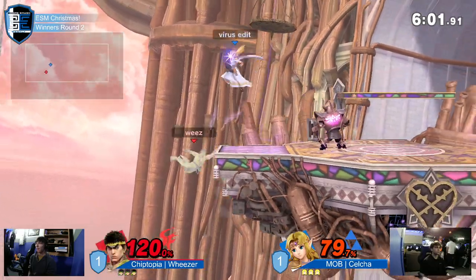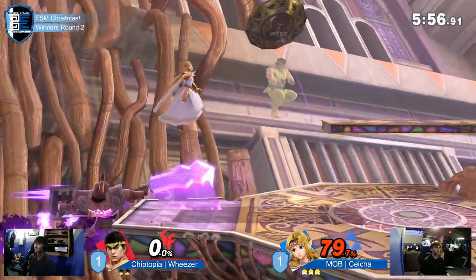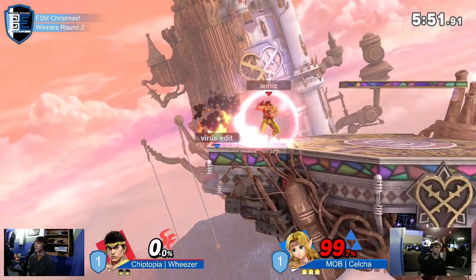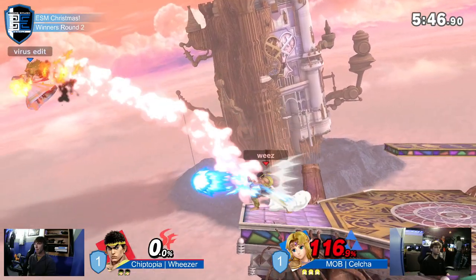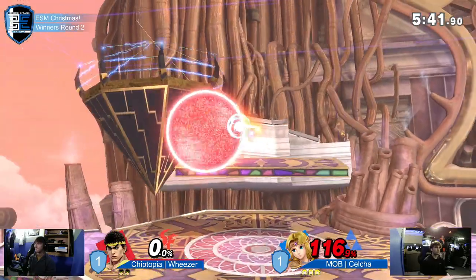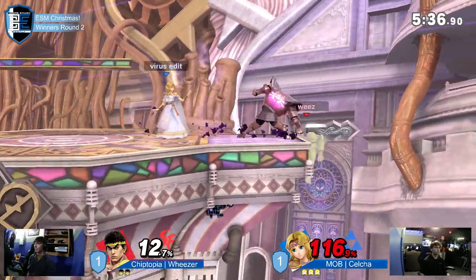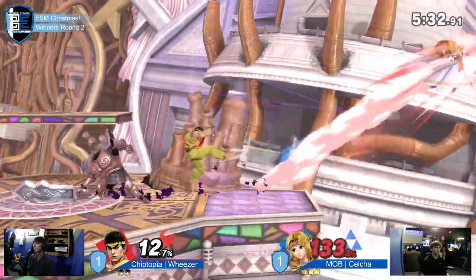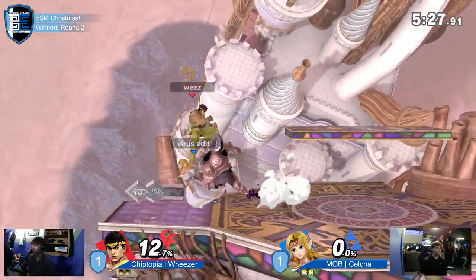Weezer is still hanging on right now. The ledge trump! The ledge trump into the Phantom — that's a Zelda classic, you don't see that happen very often. Amazing stuff. Celso takes the lead. Weezer is still trapping Celso at the ledge — this is definitely doable to even the game. They just need to find that one clean back air. Weezer gets the extension — over the Phantom into the back air, very good stuff — now evening up the stock count.